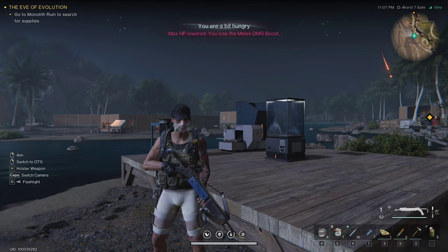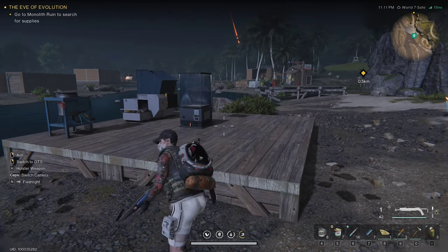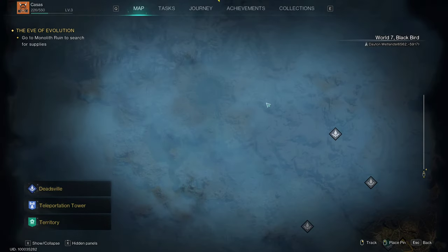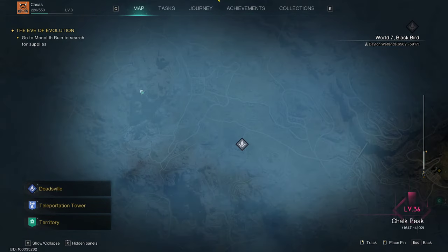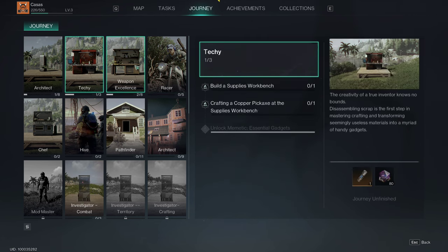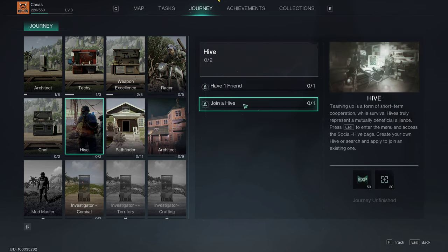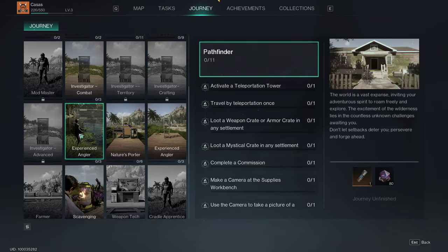What's up everybody, welcome back to another episode of the Once Human closed beta test. Today we are picking up right where we left off last time — I literally just made my house. We're out in the open world now, we've got a lot to see and a lot to do. We've got our journey here, which is pretty cool. You can see all your objectives, you can get motorcycles, and there are what look like hives — co-op dungeons in a way.